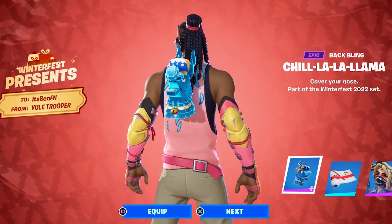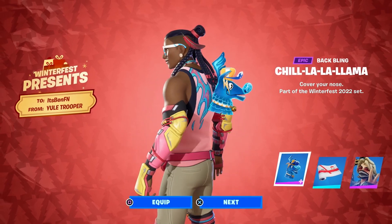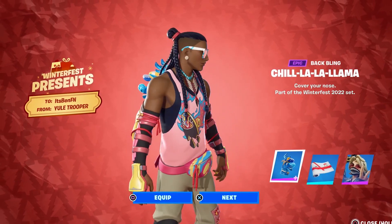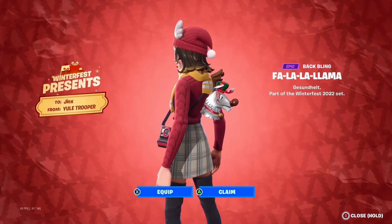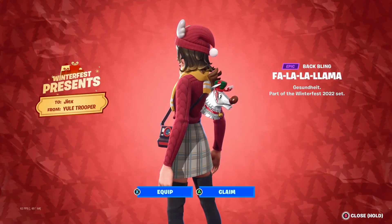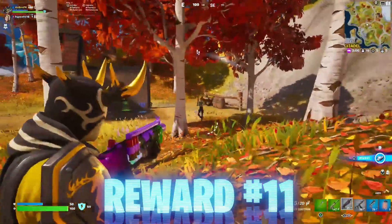There is a secret style for the La La Llama back bling. If you're part of the crew pack, you can receive this free frozen style for it, which looks really clean. This back bling is also a Winter Fest present, so you can actually get two edit styles for the same back bling.